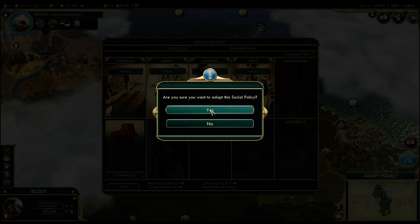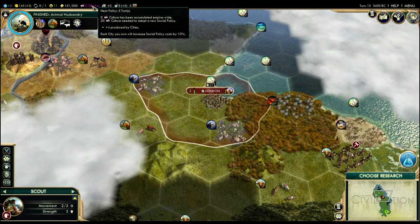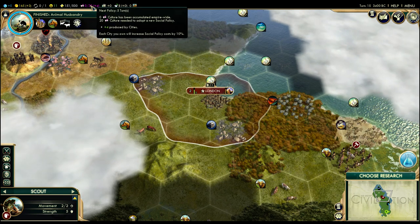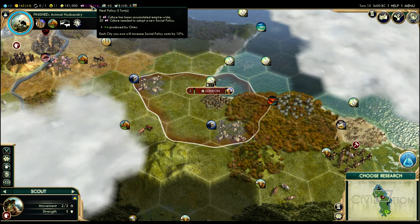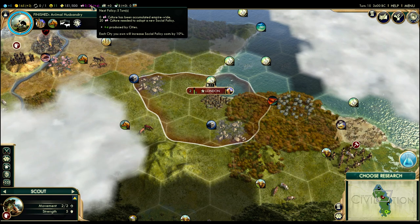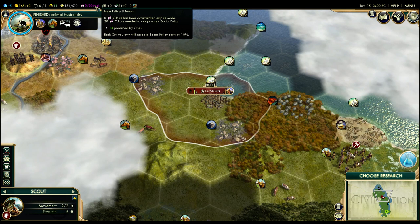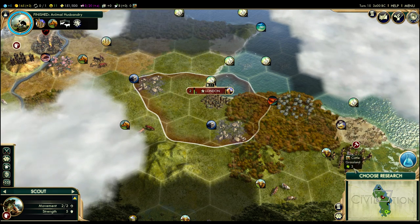This time around I'm going to go ahead and grab Tradition. Now we're producing four culture per turn. We need a total of 20 culture to get our next social policy — the first one cost 15, the second will cost 20. Every policy you get makes the next one more expensive, and every city you own increases the cost by 10% as well. We've just quadrupled our culture output, which means we'll get our next policy in five turns — love it.